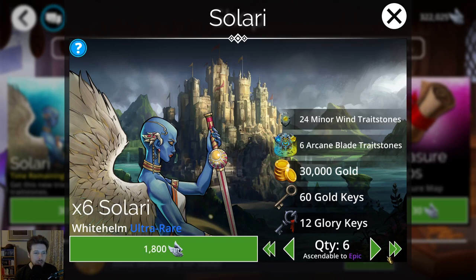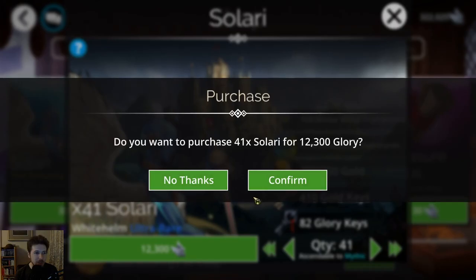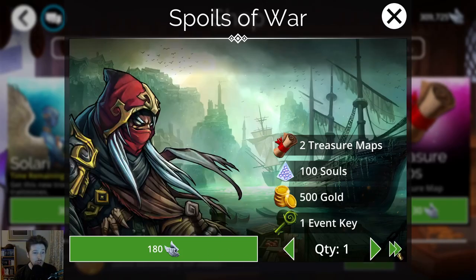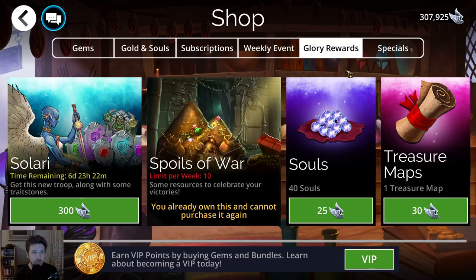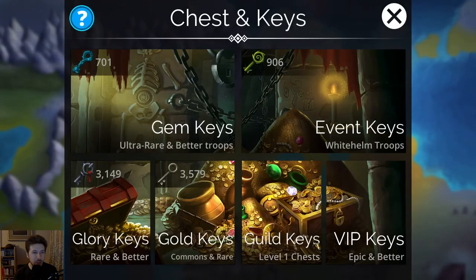We're just going to get it anyway and grab some resources at the same time. We'll grab the Spoils of War and get the 10 event keys. It's always good to collect as many event keys as possible because when these events come around, event keys are a really great way to get those troops per kingdom.